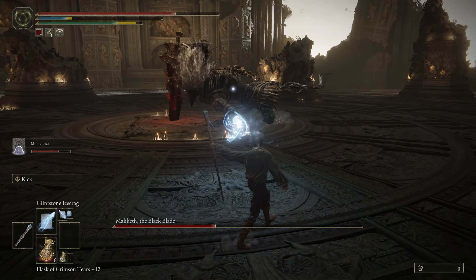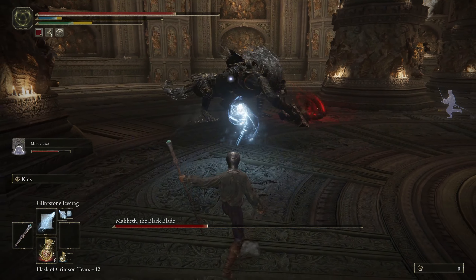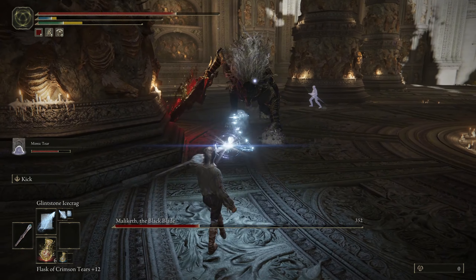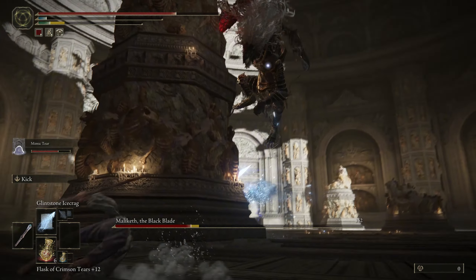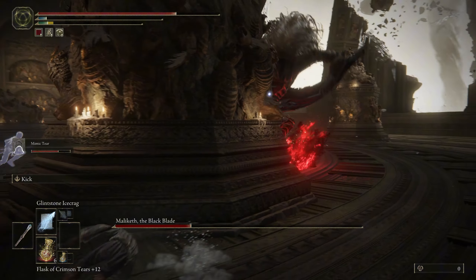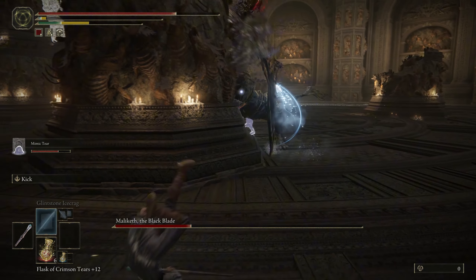Really just use your summon to hold aggro and then you can dodge your way out of the attacks. With Malekith, you've got to go a little bit slower with the dodge rolls. Similar to the Beast Clergyman at the start, you want to be rolling into him — that's going to give you the least amount of frames in his attack radius.